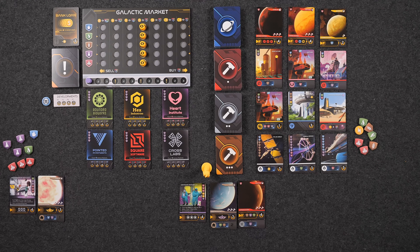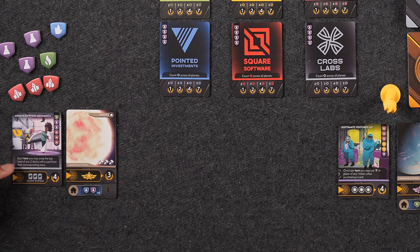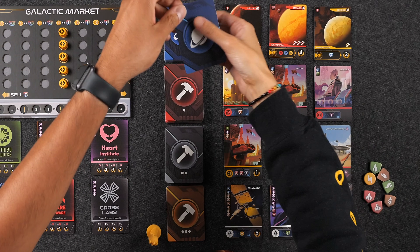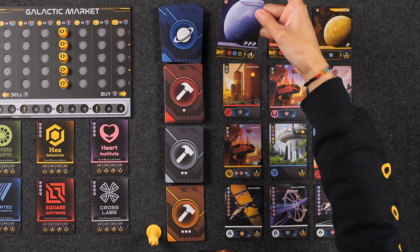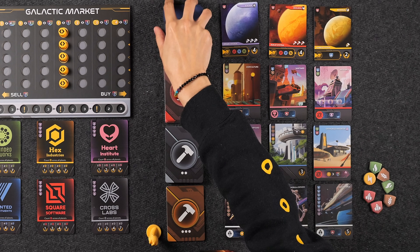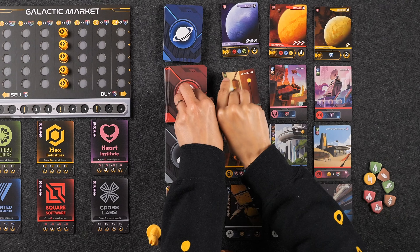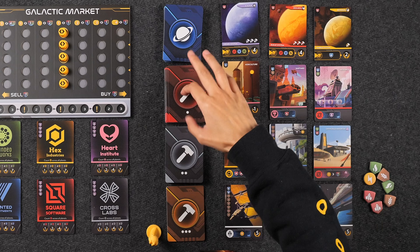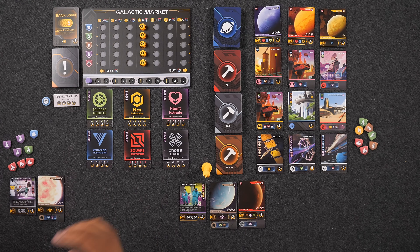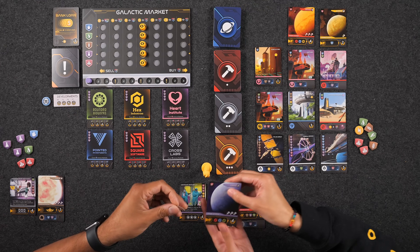Now it's Naveen's turn. He uses his Advanced Phase Mechanics ability to swap the top cards of two decks — neither reveals a Glint system or star type planet. For his first action, he purchases a planet costing one ship — not from the Glint system, but it can hold three developments and wants three different brand symbols. For his second action, he purchases the research development — costing one mineral and one gas — which also contributes to one of his planet's goals. For his third action, he takes a trade: selling one research for one energy, then buying one food.